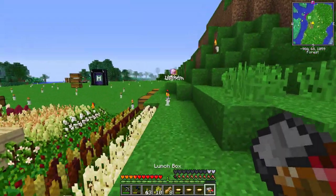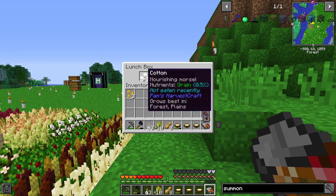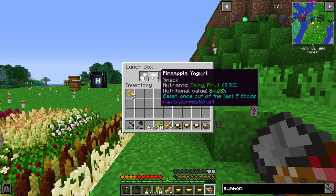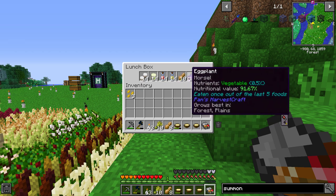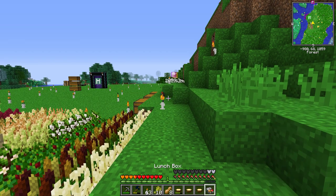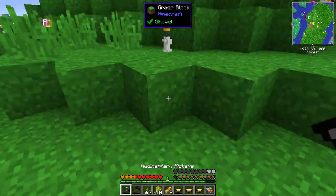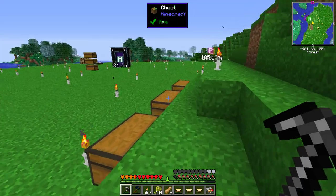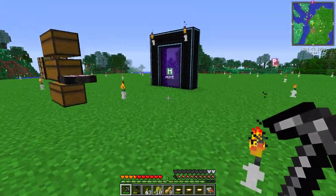I thought I'd grow protein so I can put it in this food container and have a bit of everything. Right now I've got cotton, grain, dairy, and fruit. I should probably cut down on fruit and add more protein and vegetable. The way I got dairy was I took a clay bucket from the cows and went to my work table.